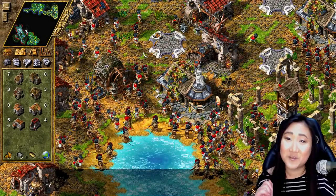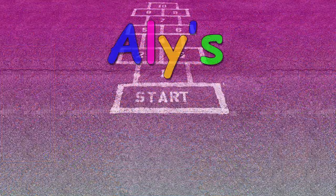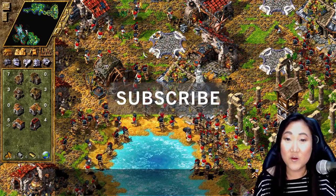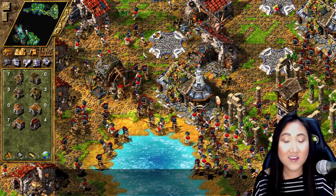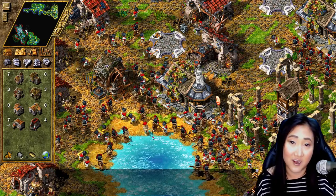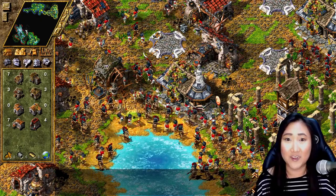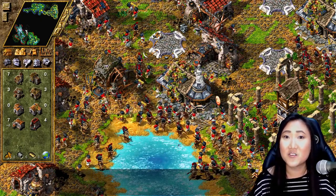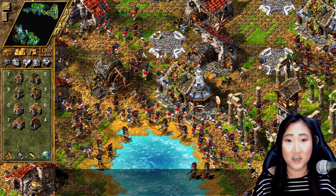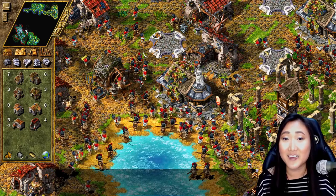Hey guys, today I have five tips for you for building an efficient economy in the Settlers 4. This is going to be a three-part series. In the first part, we're going to focus on how to build an efficient economy. The second part will focus more on the battle system, and the third part will focus more on the Dark Tribe. I've been doing a playthrough of the Trojan 12-part campaign — I'll leave the link down below. I'm getting ready to do a playthrough of the base game Dark Tribe 12 missions, so make sure to subscribe. Okay, let's get into those five tips.